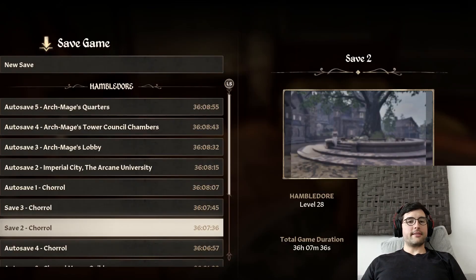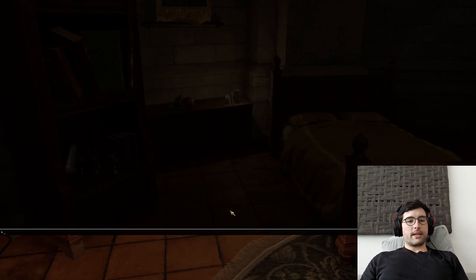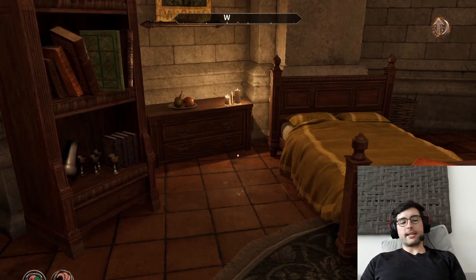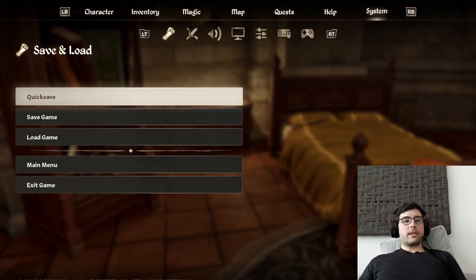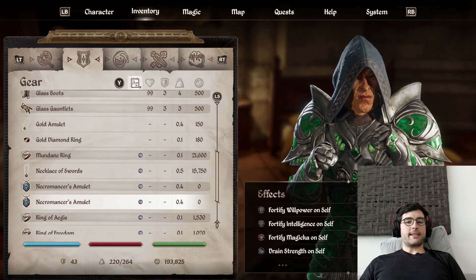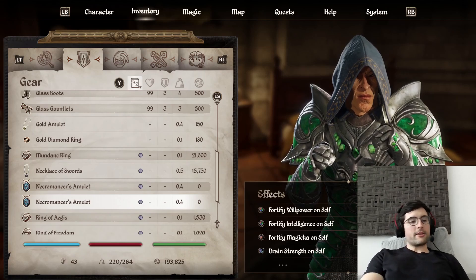Let me save before I do this. Now I'll open the console and paste the command in — you can Control+V in the console. Then I'll run it. In the top left it says 'one Necromancer's Amulet added to inventory.' I'll close the console by hitting tilde again, go to my inventory, scroll down, and there I have another Necromancer's Amulet. That clearly works.